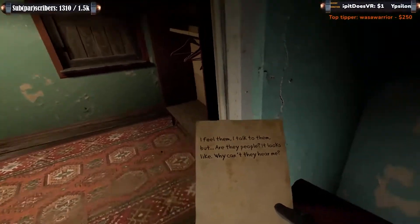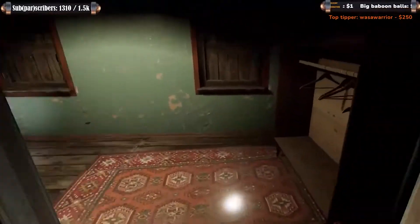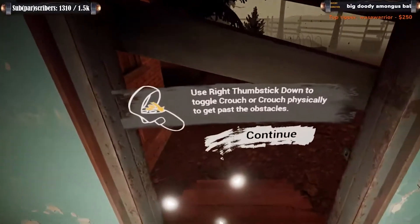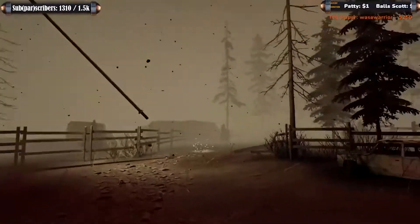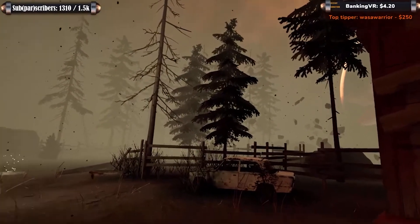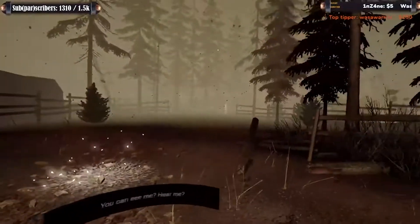It looks like people, but why can't they hear me? Hello? Creepy. You use right thumbstick down to toggle crouch, or crouch physically. I'm short. This looks kind of like Phasmophobia. I hear Boneworks sounds - just wait till we get past the tutorial. I've had my eye on this game. Can you see me? Hear me?